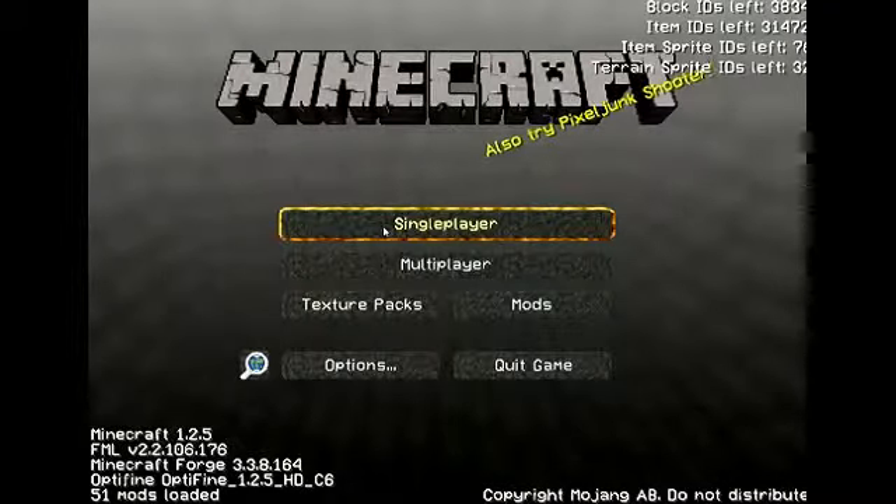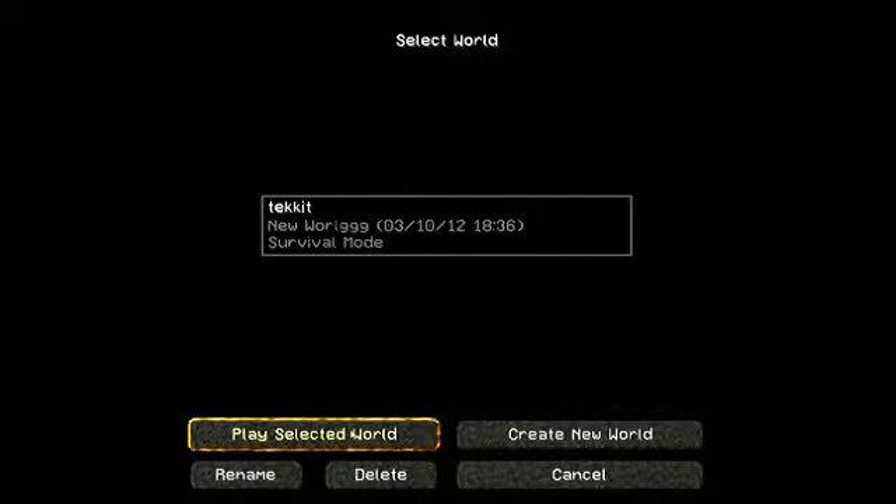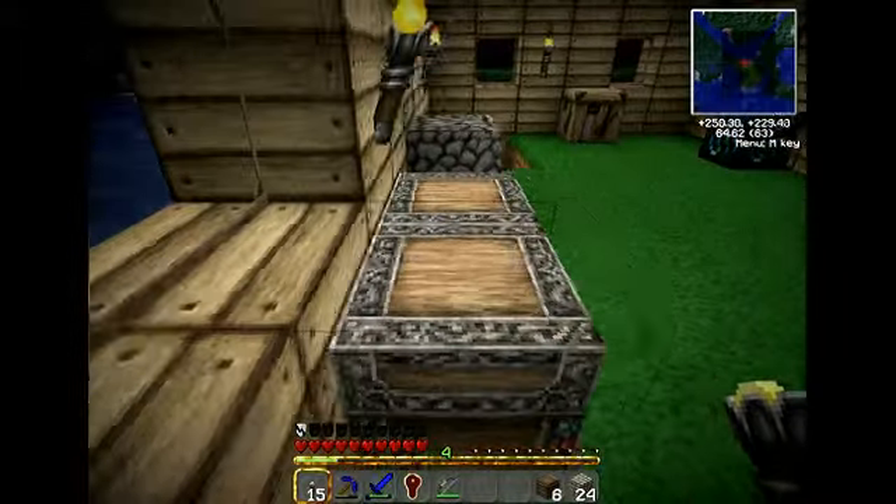Hello everybody, Josh here. As you can see I got a new texture pack because the default one's kind of boring. I don't know how I did this - one minute I'm raging on it because I couldn't download it, and then next thing I got on it and my house looks lovely.